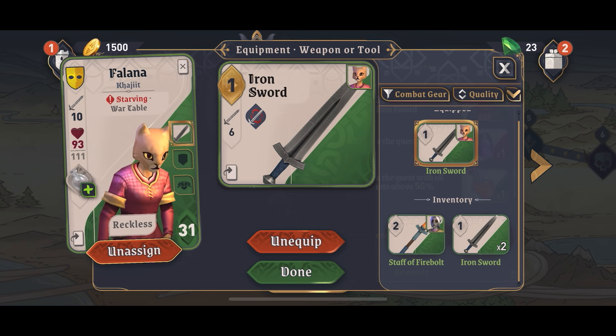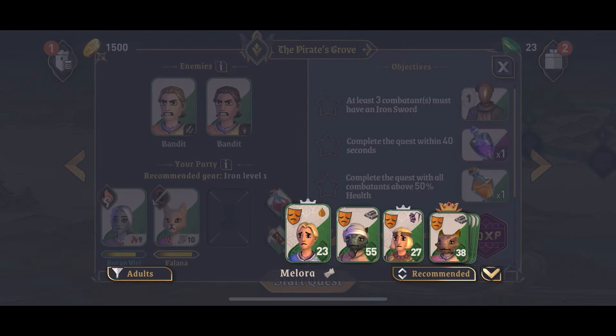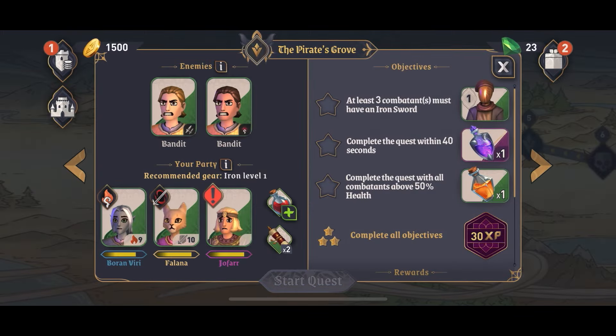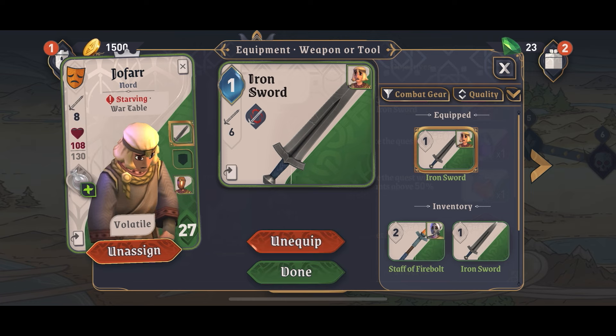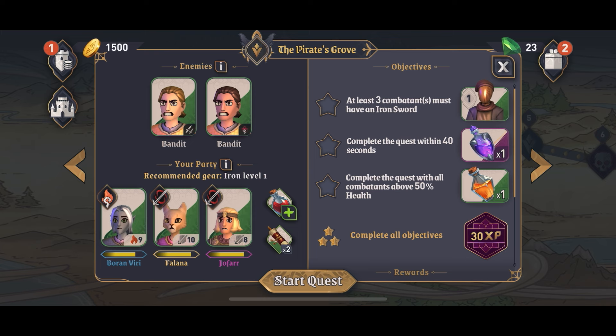We happen to have one weapon and one slot left over. So instead of just having two guys in my party, I'm going to pick another person — not the chef, we don't want him. We're going to pick some random guy here. This guy looks good. Equip him with a weapon as well — remember, you have to equip these guys with a weapon before you'll be able to use them.